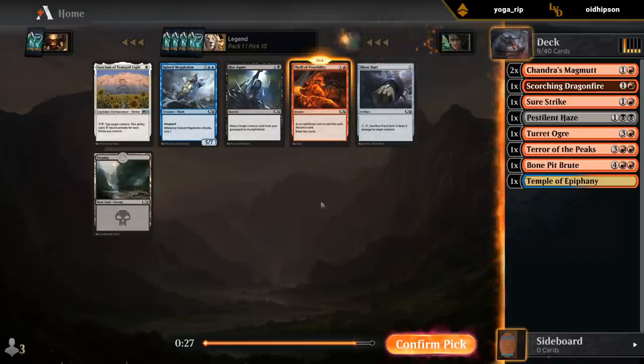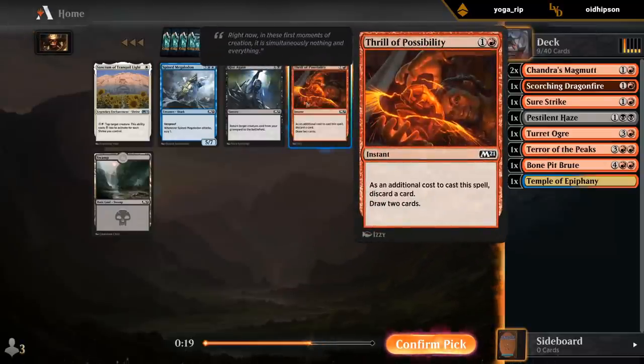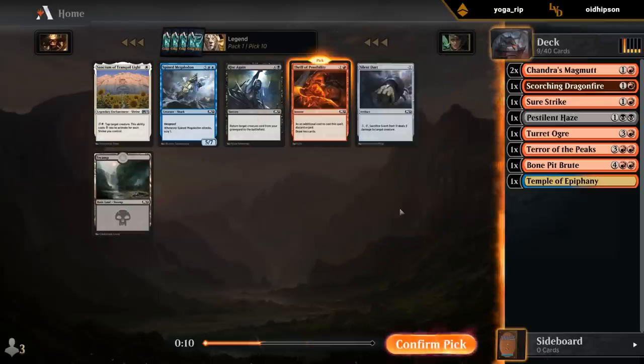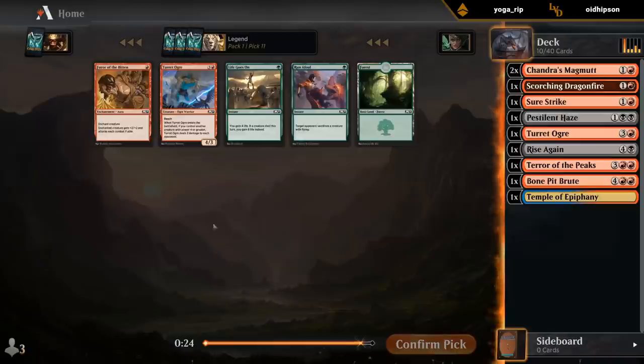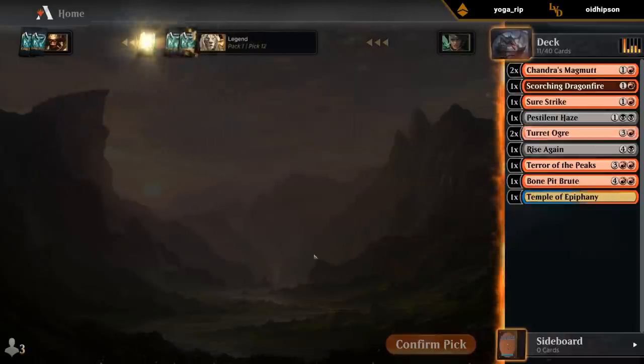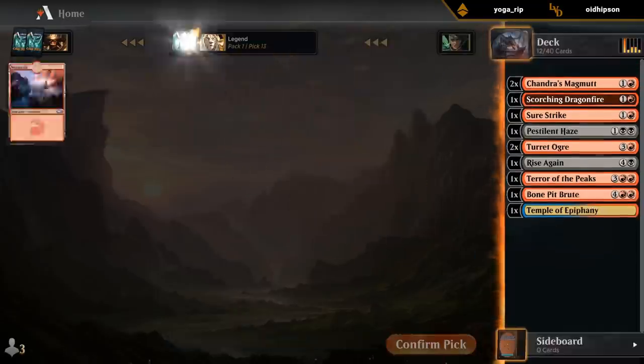Thrill is totally fine, or I could take Rise Again to maybe reanimate some of our bigger creatures. Although Thrill would also go well alongside Rise Again since we can discard the big creature and then reanimate it. I'll take Rise Again. Another Ogre. Wow, Inventory wheeled all the way.